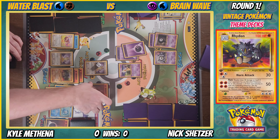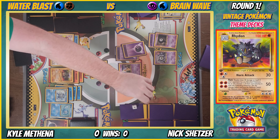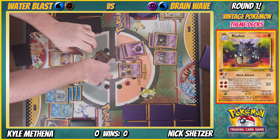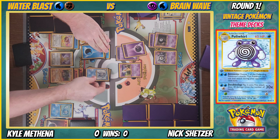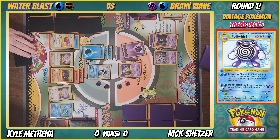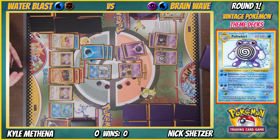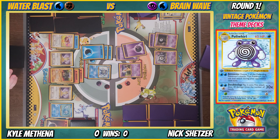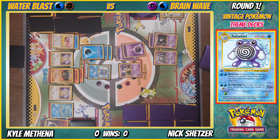I retreat — Polywirl coming out, big Polywirl. I'm gonna do Double Slap — flip two coins, attack does 30 damage times number of heads. Zero, 30, or 60. Zero. Here we go.